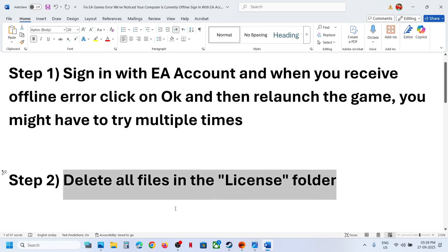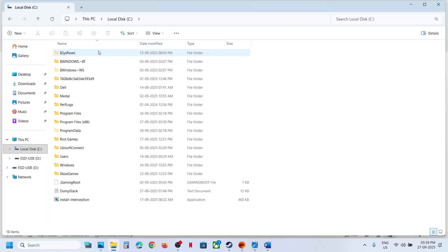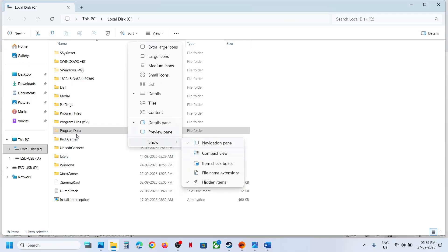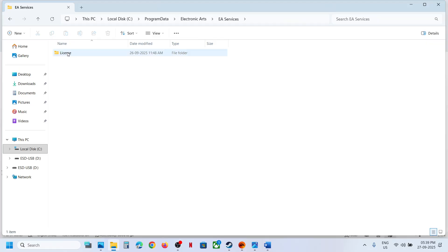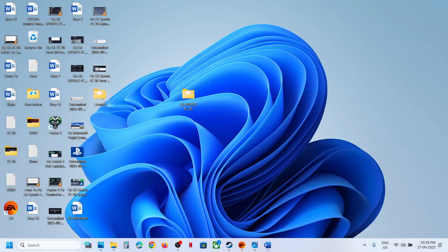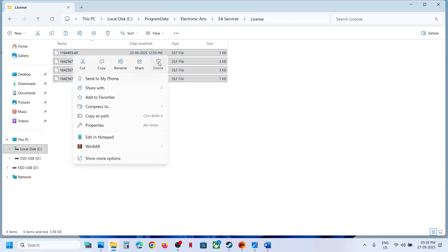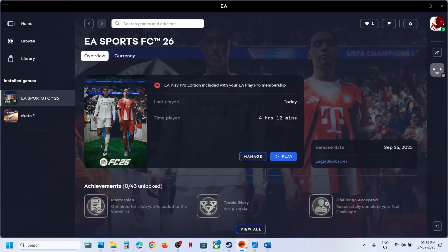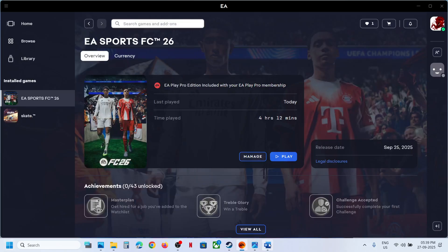If that does not work, delete all files in the license folder. Go to File Explorer, open This PC, then open C Drive. Open the ProgramData folder — if you don't see it, click on View, select Show, and check Hidden Items. Find the Electronic Arts folder, open it, then open the EA Services folder. You'll see the license folder — copy it to create a backup first. Then go back, open the license folder, delete its contents, and relaunch the game.